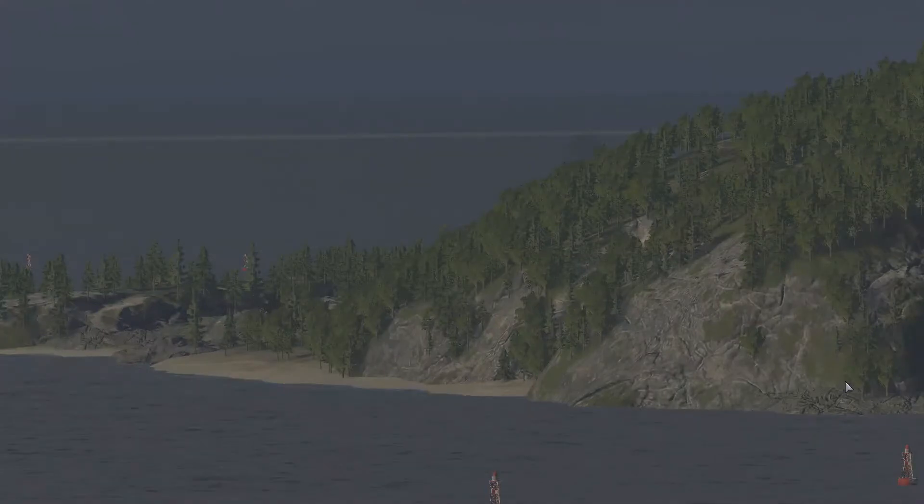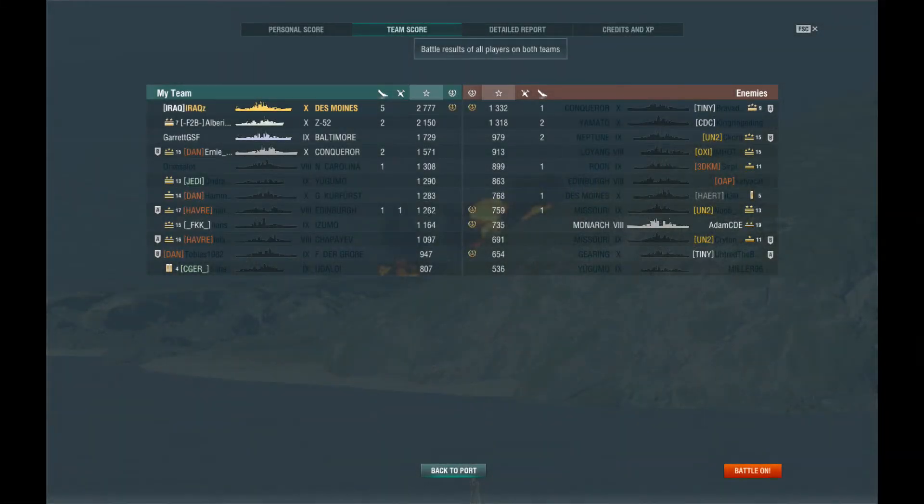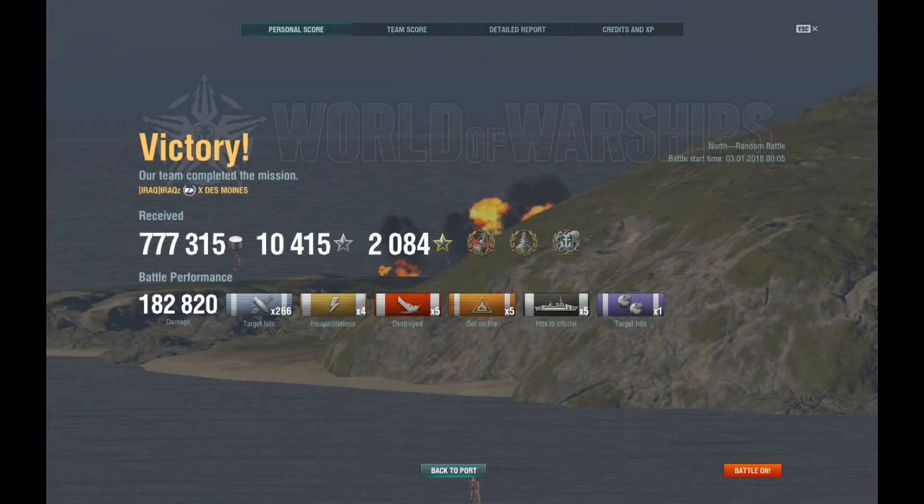The friendly team sunk the Yamato. Now let's take a look at the results. Irak Z managed to get 2,777 base experience — very nicely done. He made an aggressive move in the beginning that almost was fatal, but despite his low health he stuck around. He's done a ton of damage and was certainly instrumental in that victory. Irak Z earned himself Confederate, Dreadnought, and Kraken. He scored 182,000 points of damage — very nicely done.